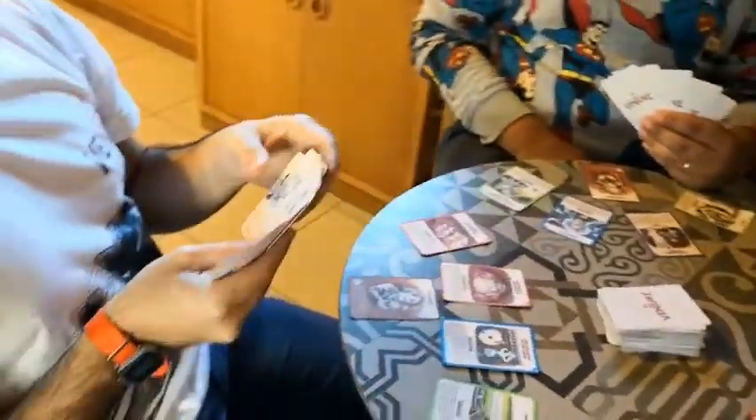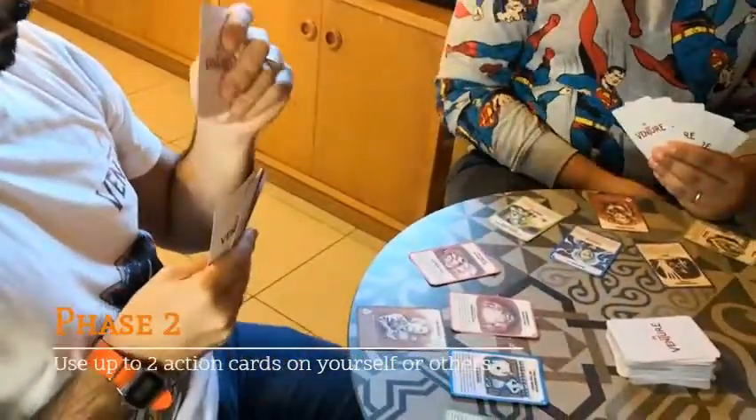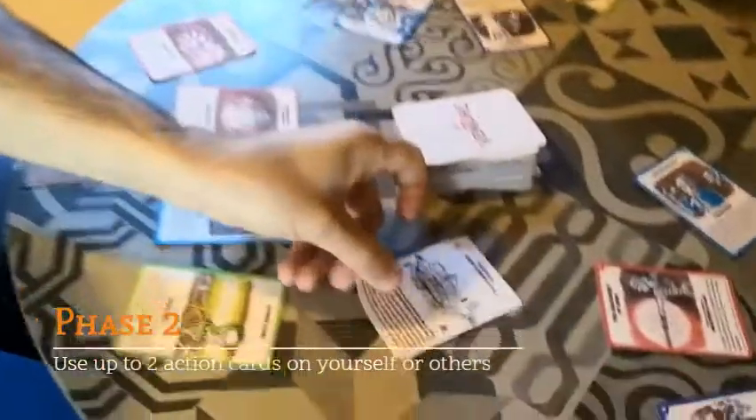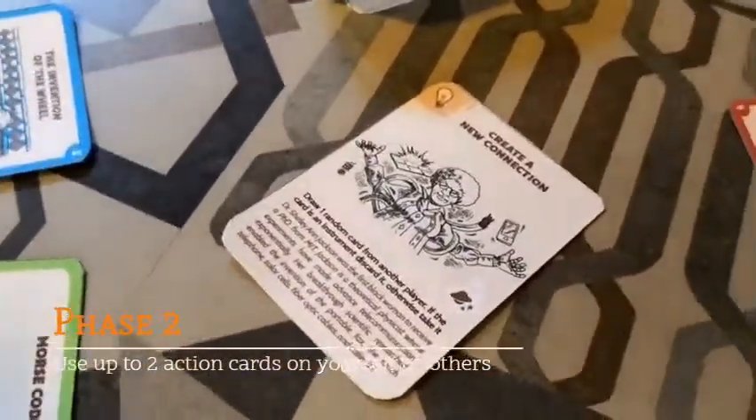Now he has phase number two. He has two action cards he can use during the game. The first one he'll use is — he'll steal a card from another player.